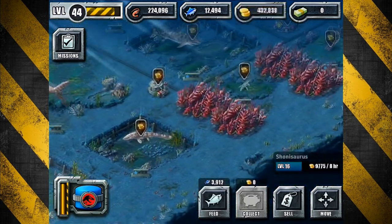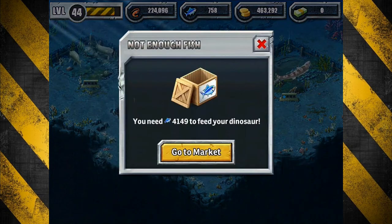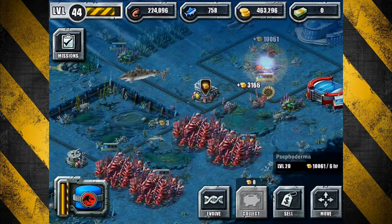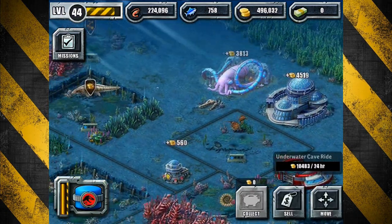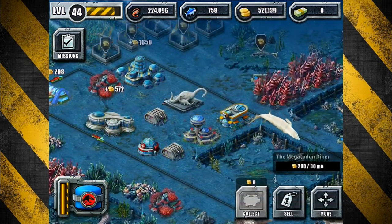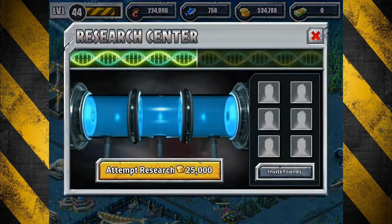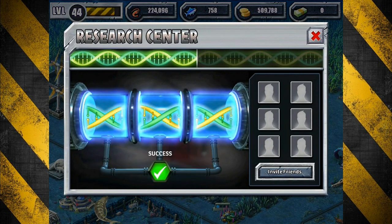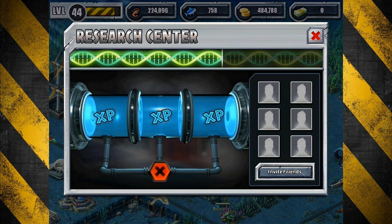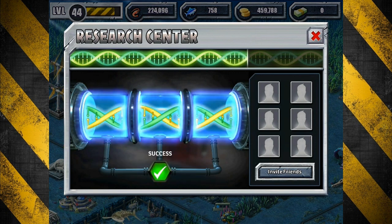We're back under the sea once again, just checking in on some of our crustaceans down here. We have all kinds of them, and the park is only getting bigger - not shrinking by any means. We need to get some decorations in here. I keep saying we're going to move stuff over to this corner but we never do it. We'll do it soon - we just need to take care of some other priorities first, and moving things in this game takes a long time.